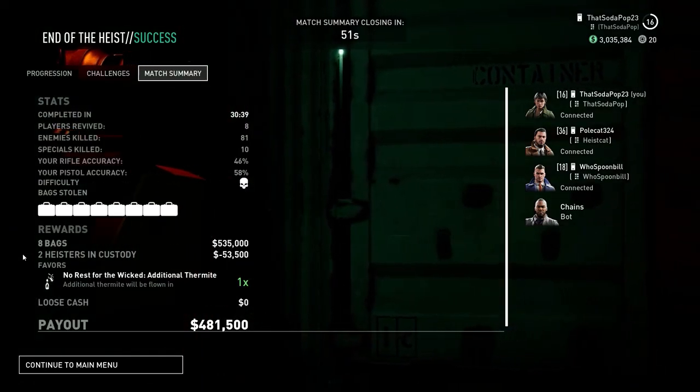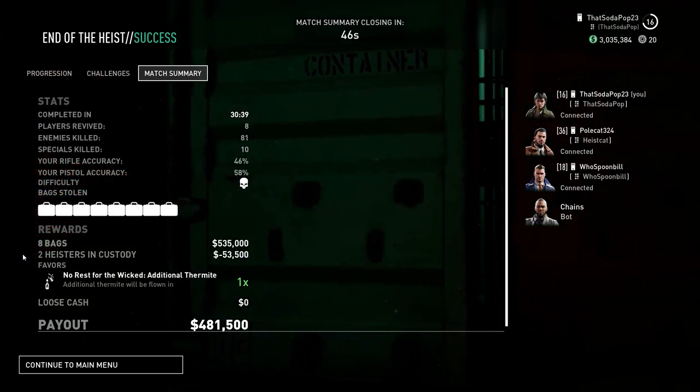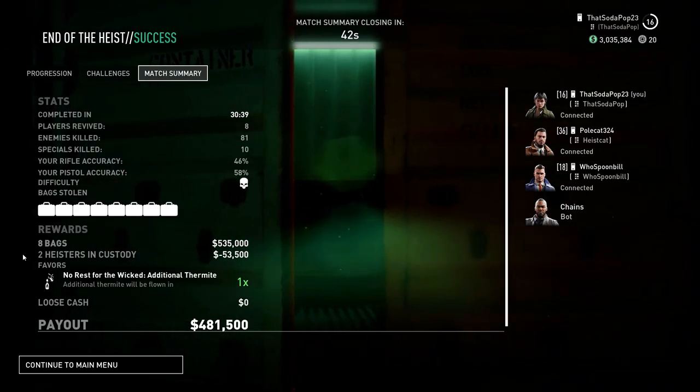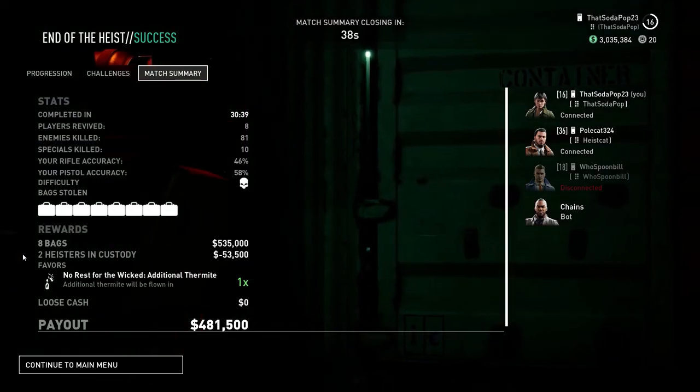We got all the bags. Still walked out with four heisters in custody — we lost 53,000 for bail. Still walked out with 481 grand. That's not bad honestly.